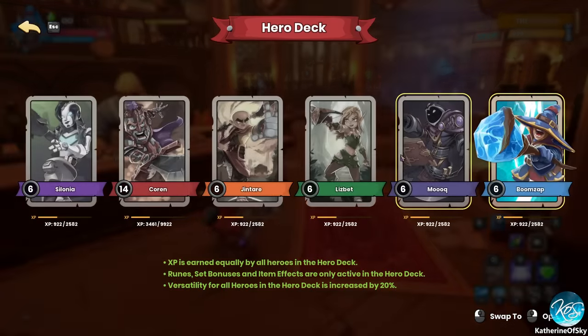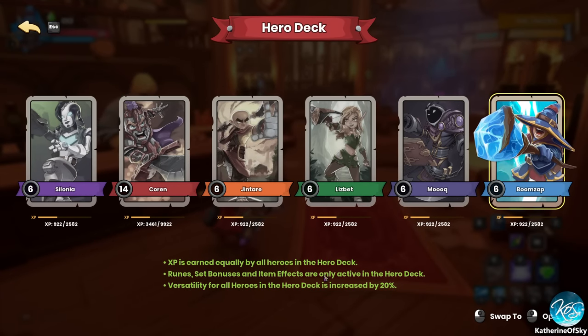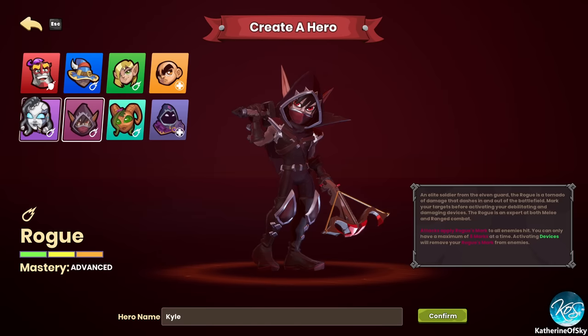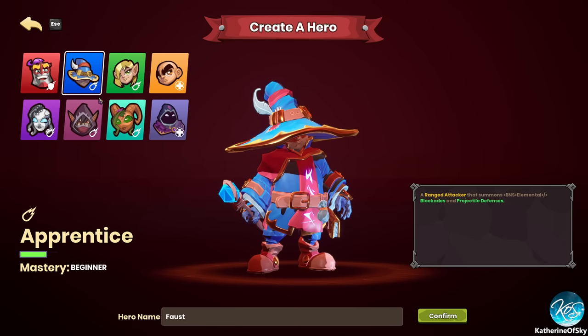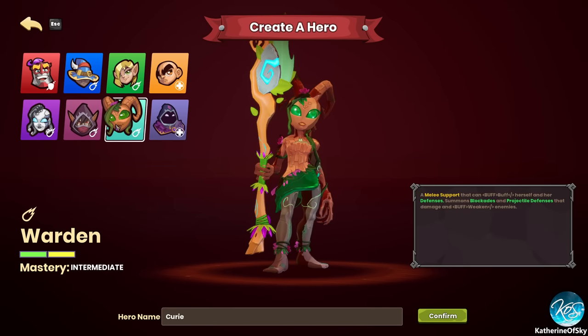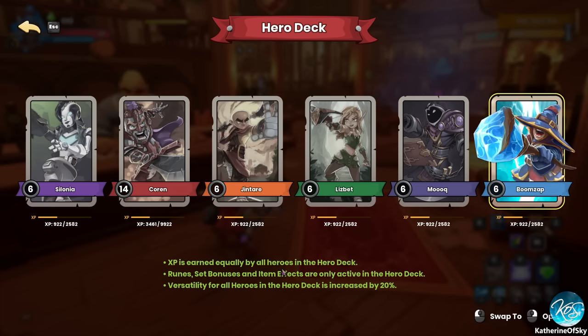So what we have here is a hero deck. All of your heroes in the hero deck get XP when you play one of them. I started out with my squire, played through several levels, and I didn't even know how to make a new character. What you do is click on the card deck, then create, and you get a menu where you can choose the class you want to play. XP is earned equally by all heroes in the hero deck. Runes, set bonuses, and item effects are only active in the hero deck. Versatility for all heroes in the hero deck is increased by 20% — I don't know what versatility is.